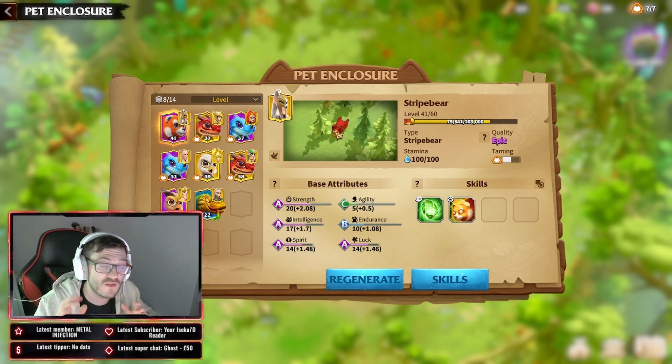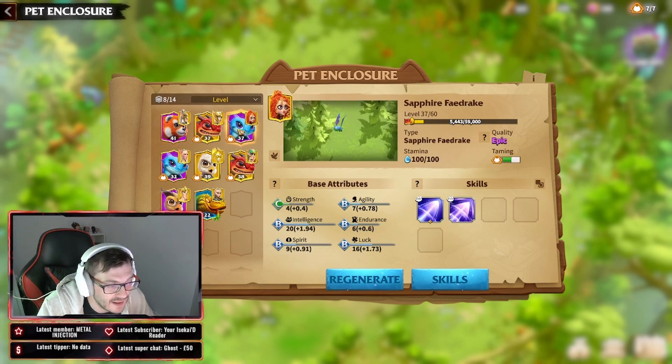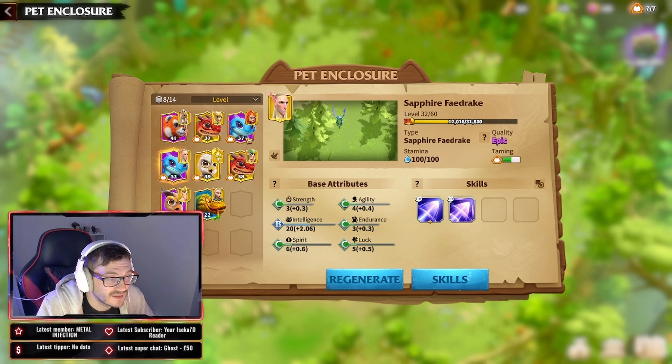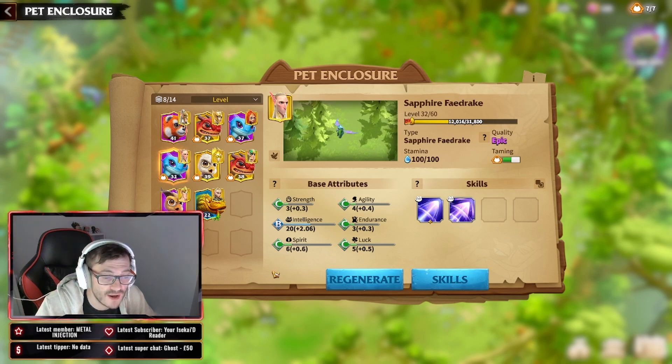If you haven't watched my patch video, there is going to be a new patch coming. In that new patch, after so many attempts — we don't know how many yet — you are going to be guaranteed a legendary or epic style pet. What I'm going to do is use it to roll on this venomous lizard, and if I hit the pity meter, say 20 attempts, on the 20th I'll always hit the sapphire fay drake trying to get a better epic or legendary roll. It's a really good way of keeping consistency.